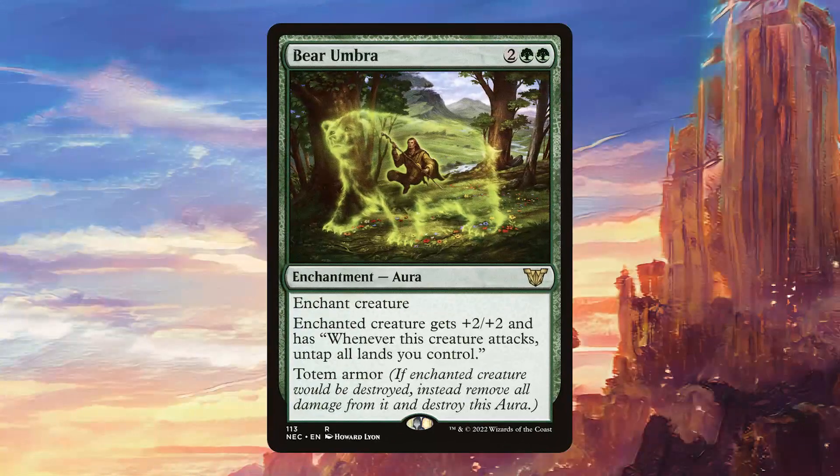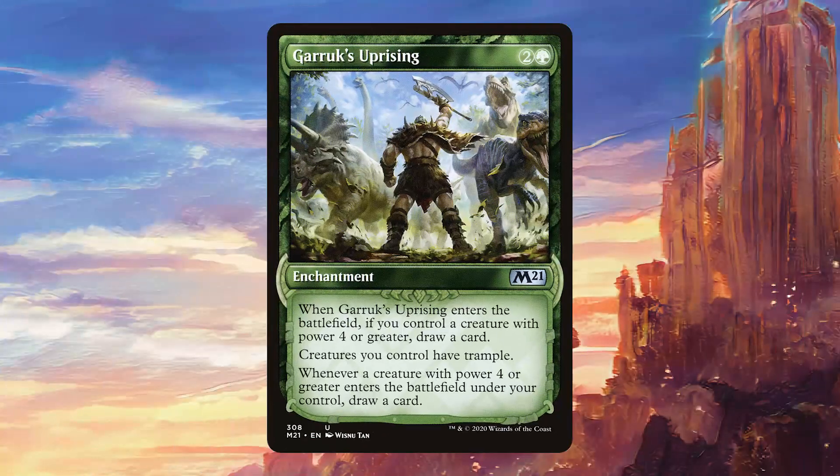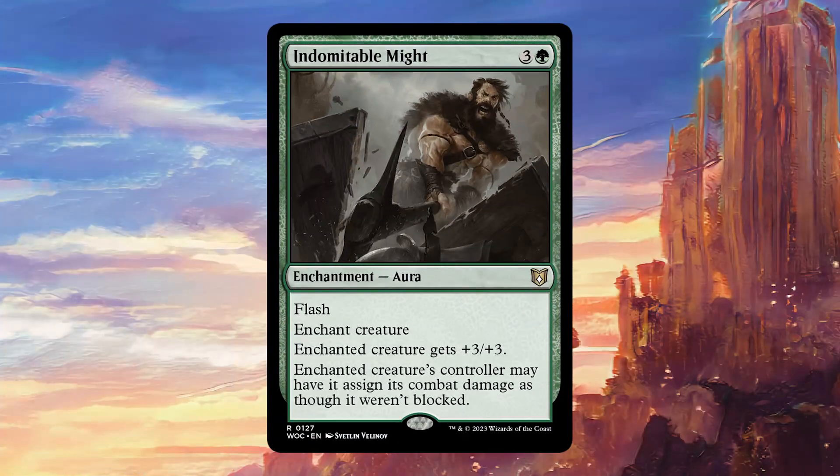For enchantments, we have Bear Umbra, which protects against the first time our commander would be destroyed. It also untaps all our lands when it attacks, which is very nice and combos nicely with something like Kessig Wolf Run. Garruk's Uprising is going to give all of our creatures trample, which we definitely want, and it's also going to draw us quite a few cards. Indomitable Might is one of the best cards in the deck, because if our opponents can't deal with it, we just go infinite. The way it works is we have Anzrag with indestructible, it gets blocked, we play this, and now we just assign the damage to our opponent's face instead of to the creatures — which means their creatures are never going to die, Anzrag is never going to die, and we just keep attacking until everyone's dead.